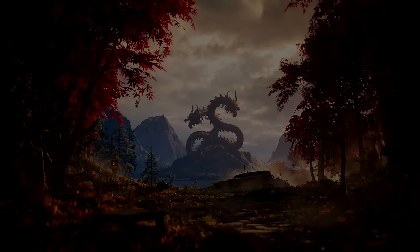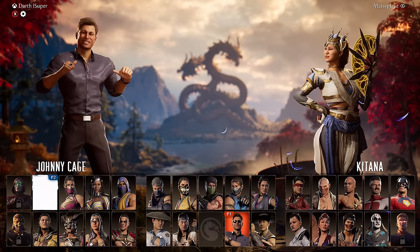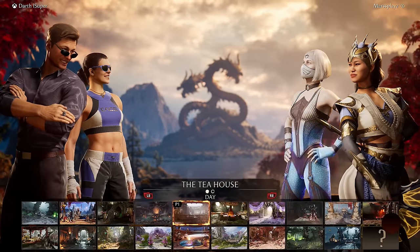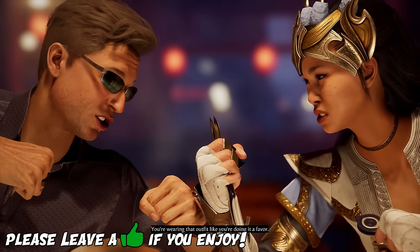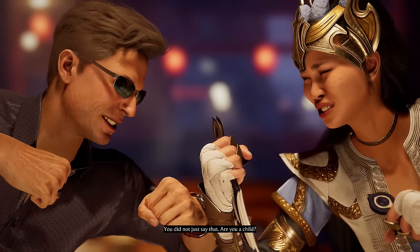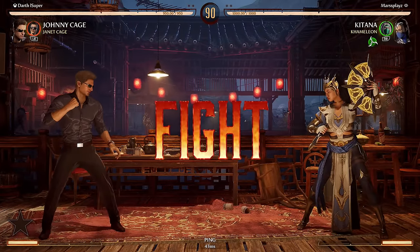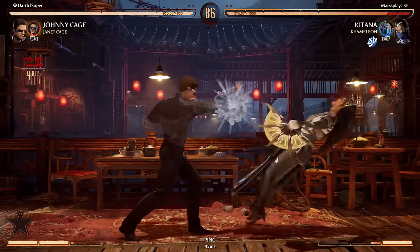All right, what's up ladies and gentlemen, it's Super here and welcome back to another Mortal Kombat 1 video. We're still in the quest to try to get a 67% combo with Johnny Cage and Janet. It is the maximum damage combo. In Mortal Kombat 4 they introduced a damage limit — once your character reaches a certain amount of damage, you can't combo them anymore. That's what I'm trying to do here.